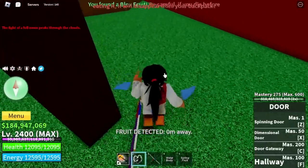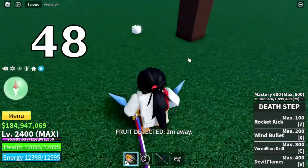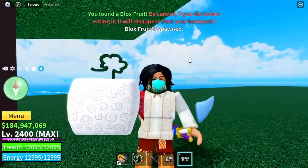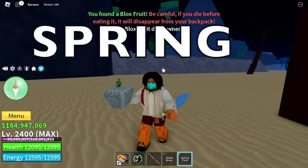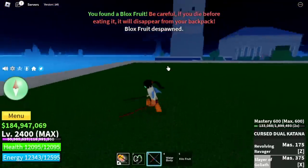Forty-seventh fruit is a spring fruit. Forty-eighth fruit — another smoke fruit, not bad. Forty-ninth fruit is a spring fruit. As you can see, we are getting not-so-great fruits. Fiftieth fruit — another kilo, we're gonna throw it.